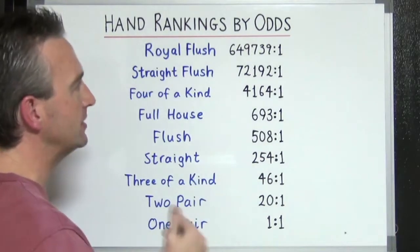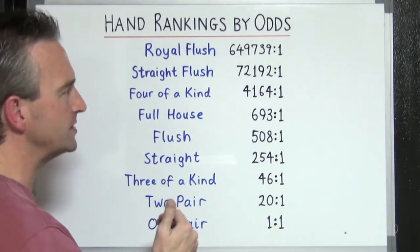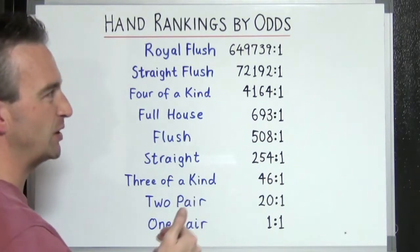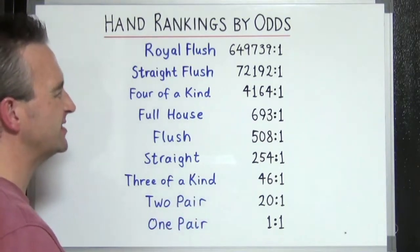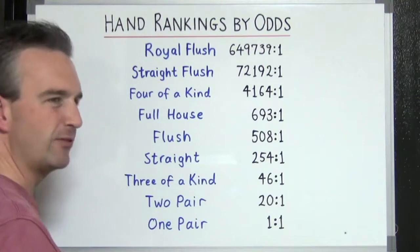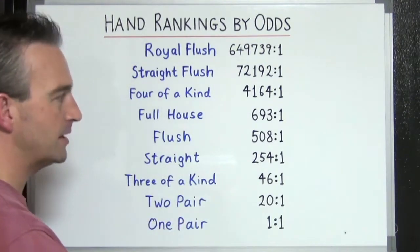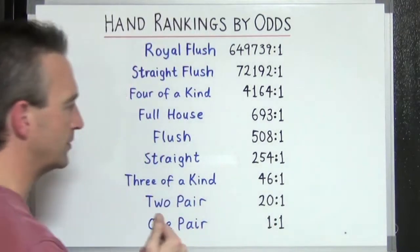With the odds written over here you can clearly see the ranks. A royal flush is going to happen pretty much one in every 650,000 hands. A straight flush just over every 70,000 hands. Four of a kind, one in every 4,000 hands around about. 700 to one for a full house, and about one in 500 hands for a flush.